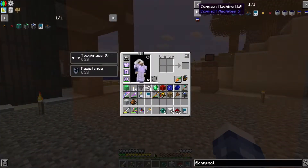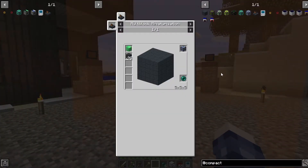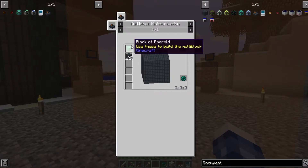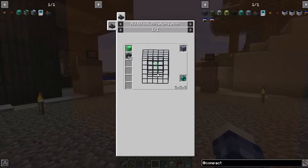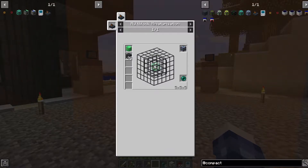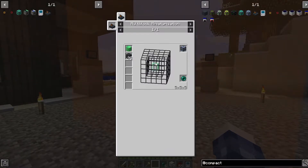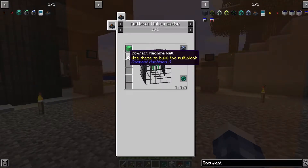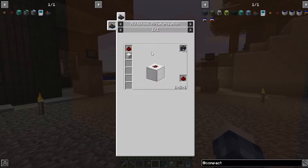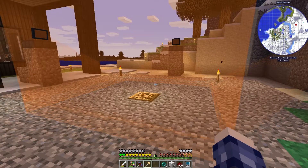Let's look at the recipe for the largest compact machine, since emeralds are pretty easy to get. You need a lot of compact wall machines placed in a box with an open space, with the special block designating the size in the center, then you throw an Ender Pearl in. The compact machine walls are easy to make — just a block of iron with redstone in the center — and tossing another redstone in gives you 16 of them.